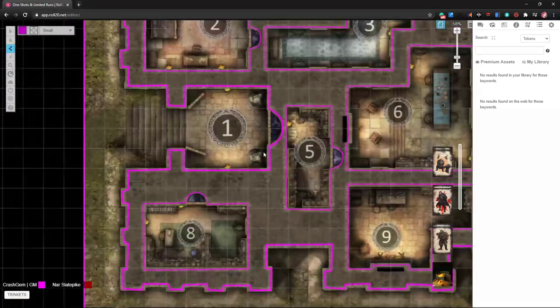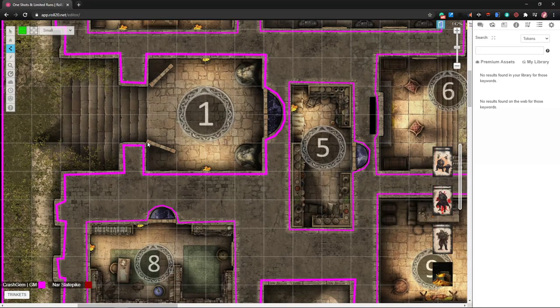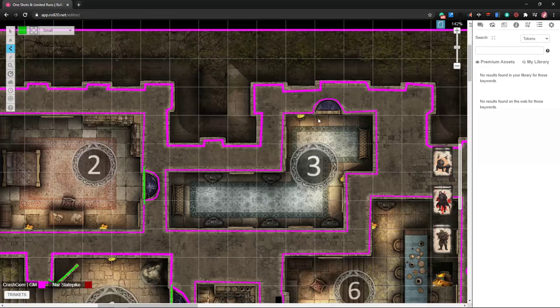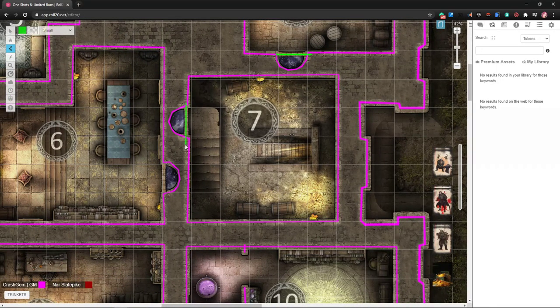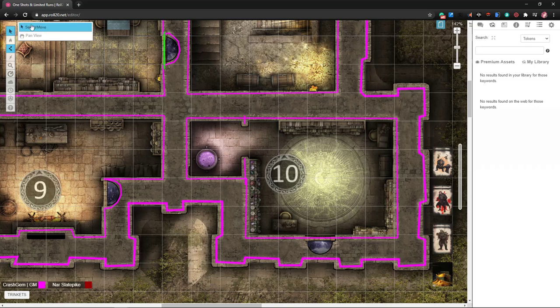Now we switch to green and add door lighting. It should be a bad sign that the doors are open when they show up. Normally I do a box for doors but I'm doing sticks this time — I think it's because doors make a mess when you take them over to Foundry if they're made with a box, and I've got to start thinking about migration. I'm also considering not fully leaving Roll20.